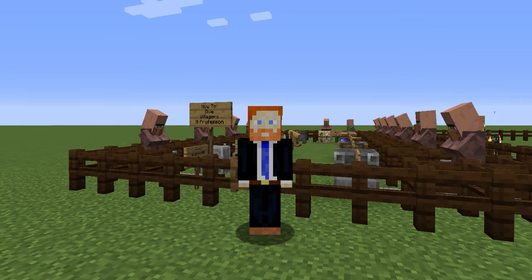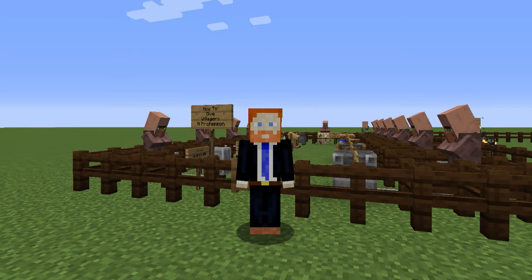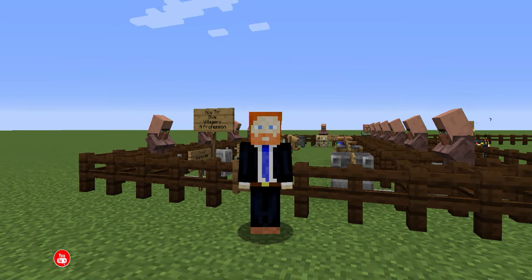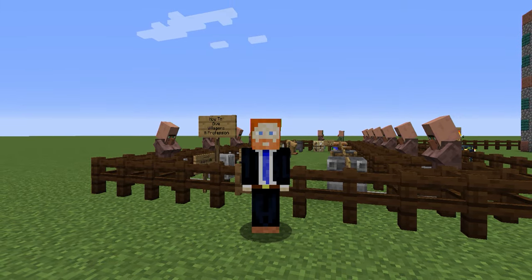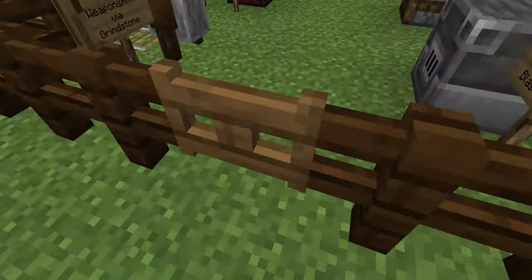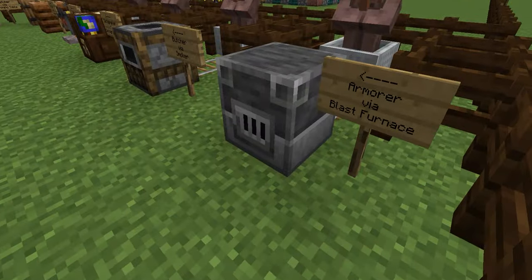We're going to take a look here in my tutorial world. I've created a setup with different villagers so that you can see how to give them a profession and what they can offer for you. We're going to switch to first person view here and we're going to go inside this little closed off area.